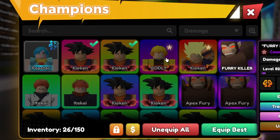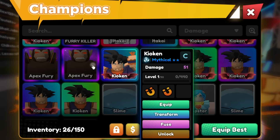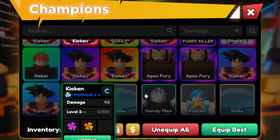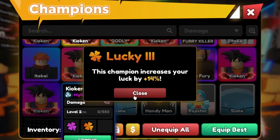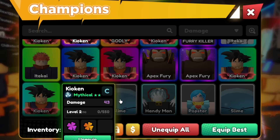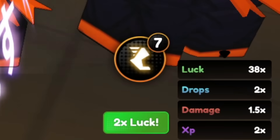Maybe it's not going to be the highest in the entire game, but it's going to be my highest. We might get like 80 luck. I want to see how many Cosmics we can pull today — we're probably going to test it over the course of 1 to 2 hours. I have 7 units with Lucky. Now look at the bottom right of the screen: I have 38x luck.